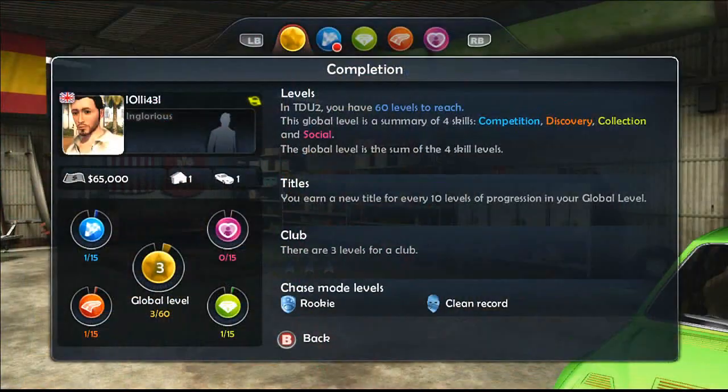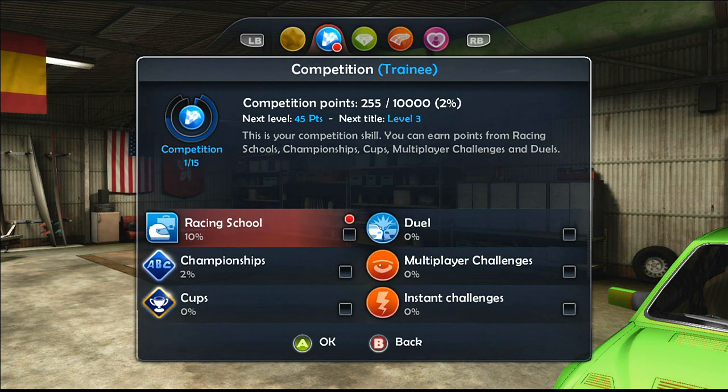The system expects you to advance 60 levels by completing 4 key areas: Competition, Collection, Discovery, and Social. Competition gets the player using their racing skills to complete racing license objectives, championships, club events, duels, multiplayer challenges, and instant challenges.